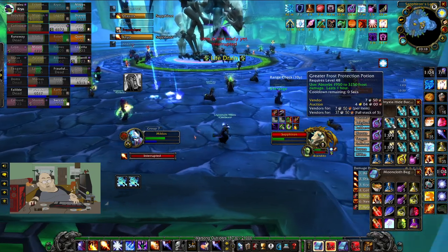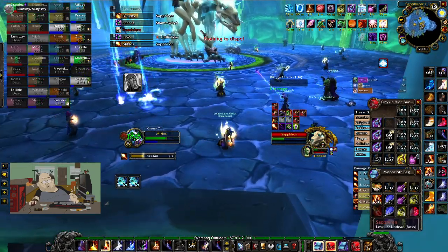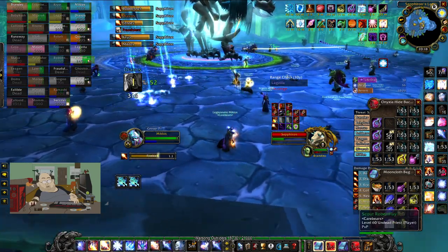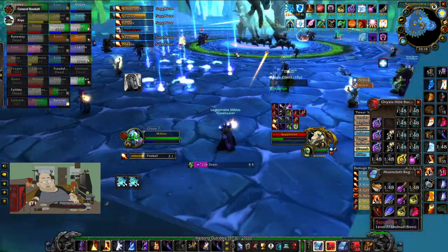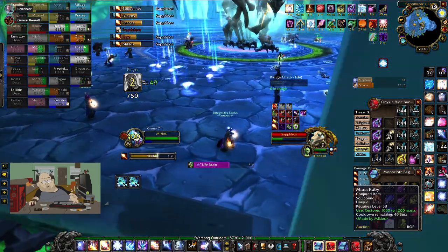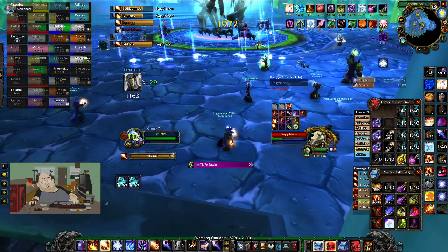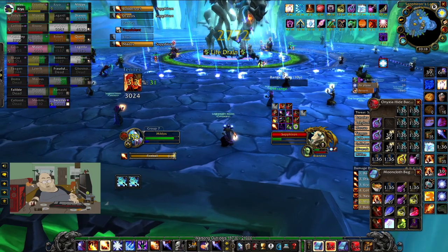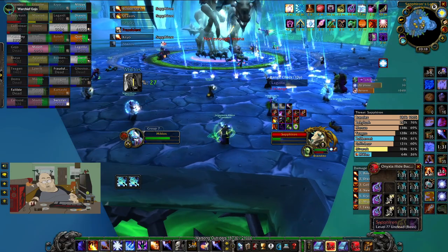You have frost pots in 21 seconds. Someone keep Brand up. Chill wall. There's an innervate left — give it to Gojo please, we're still fine. Smart, back out. Use your next frost pot as soon as it comes up. Frost pots now! Watch your threat, watch your decurse — the decurses need to be instant.